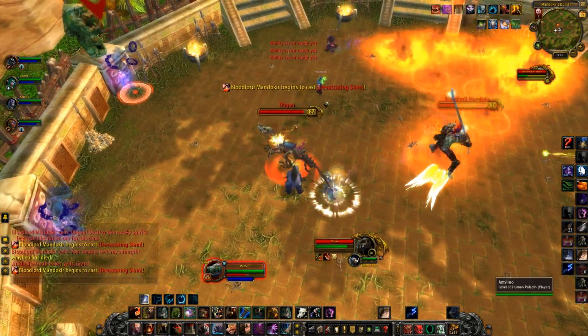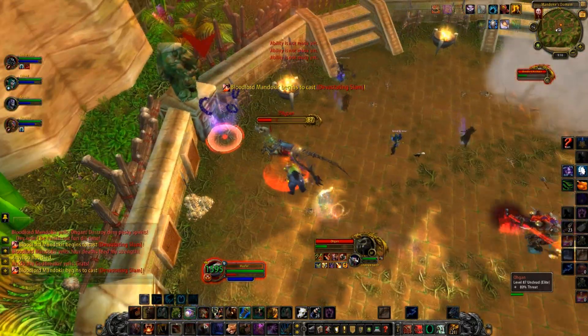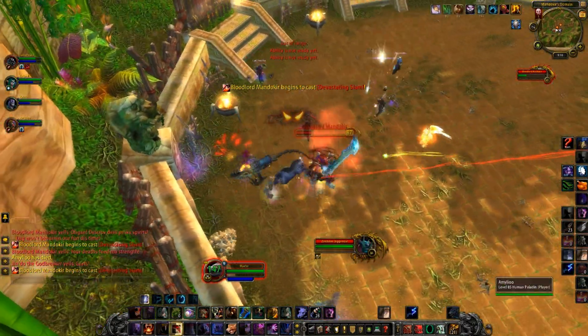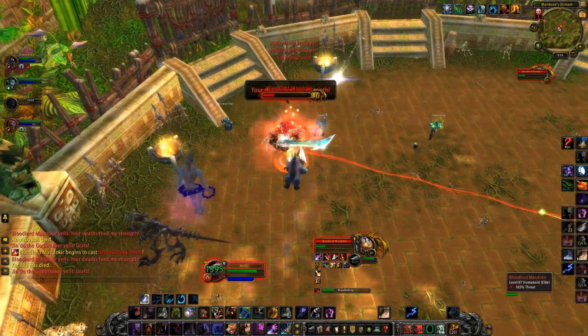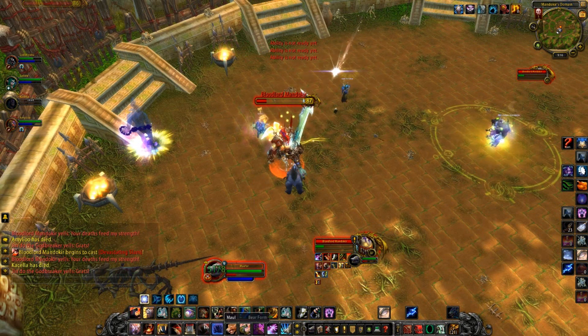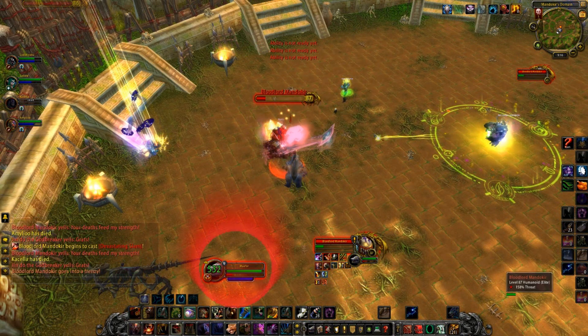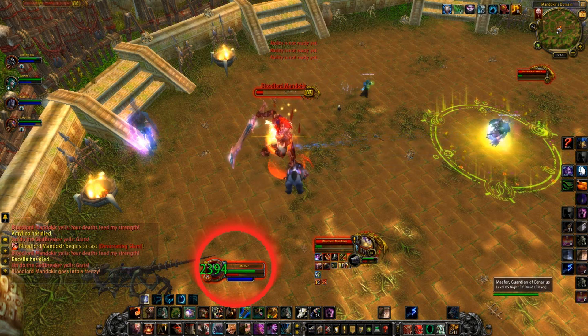During this phase, Mandacure will cast an ability called Bloodletting. Bloodletting drains 50% of the target's current health every two seconds and will heal Mandacure for 50% of the damage dealt. Similar to Anub'arak from Trial of the Crusader, this ability has a limit of 2,500 damage dealt per tick. Healers should keep the target above 2,500 health, but not heal them too much in order to minimize the amount of healing that the boss receives.